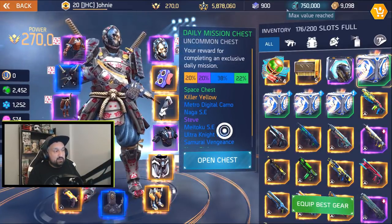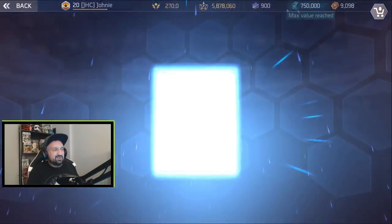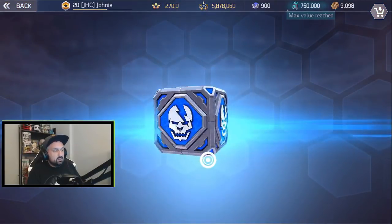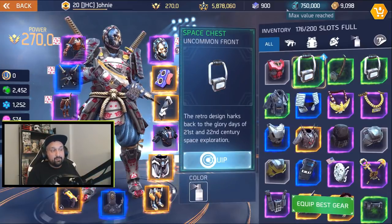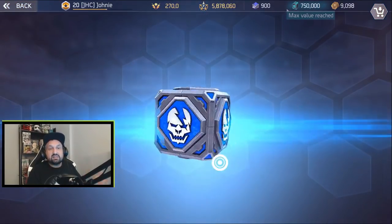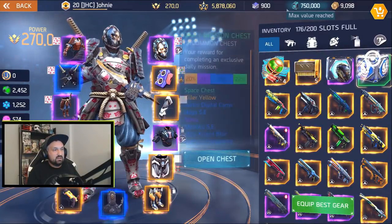We'll open these little boxes - there's a space chest. That's another reason I don't claim the rewards: I don't need the stickers, I don't need the paint, most of these things I already have. Maybe one day if they cycle the rewards and there's something I don't have, I'd claim all my boxes trying to get it. But if you need the items, they're there - there's a killer yellow one and a pink paint bucket.